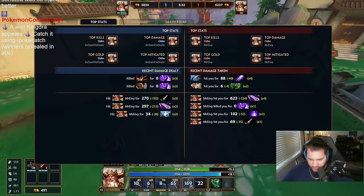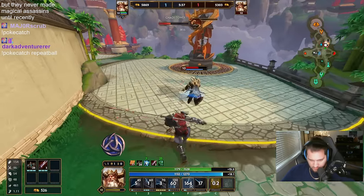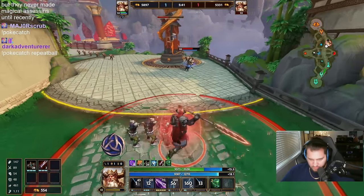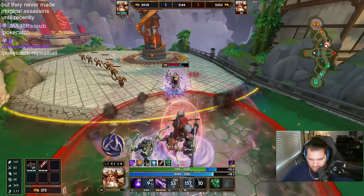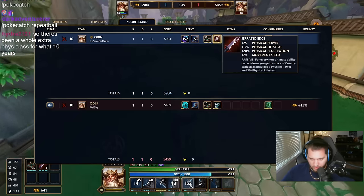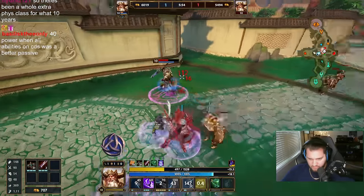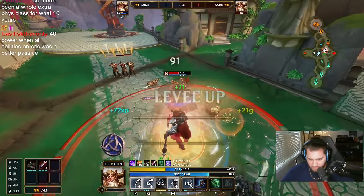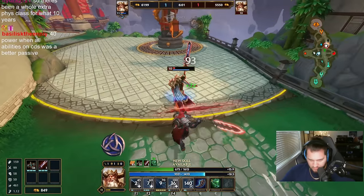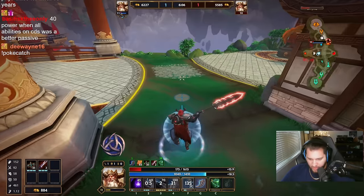I stunned him before his jump went off, by the way — it did no damage to me. He's just tanking the minions. He'd be dead right now if I could auto attack. If I didn't have this bug — it's the worst bug in all of existence.